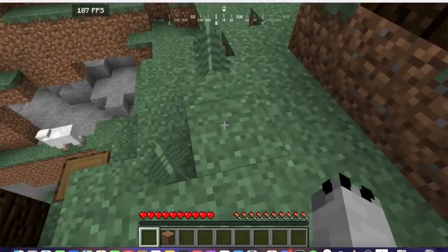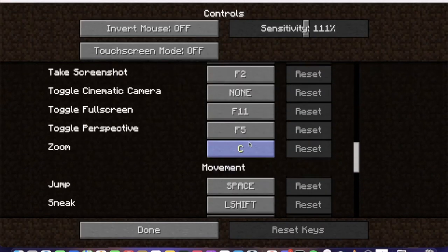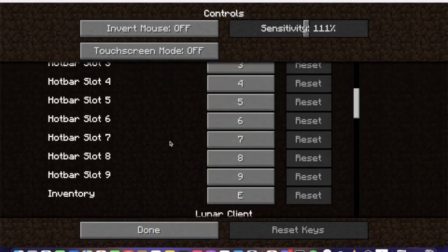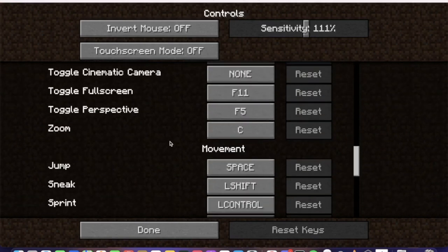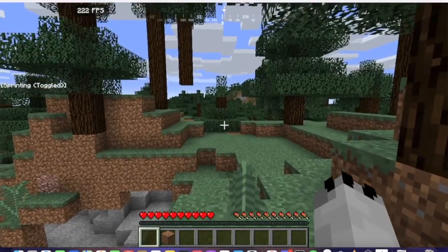You could of course just remap your sprint button to a different key, but if you already have muscle memory built into where the control button is from Windows gaming, there's no point in relearning it when you already have all that memory built in. So I'm going to tell you how to fix it.